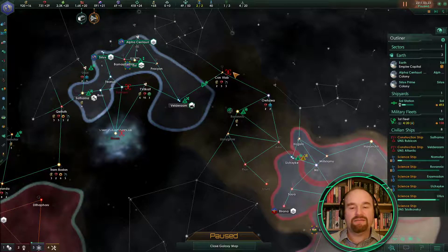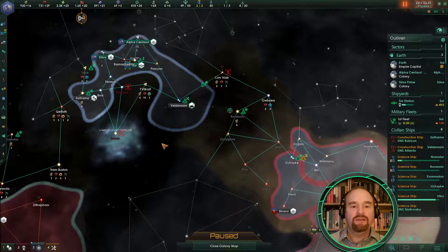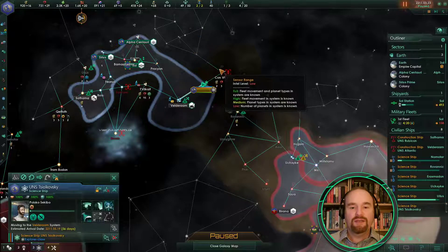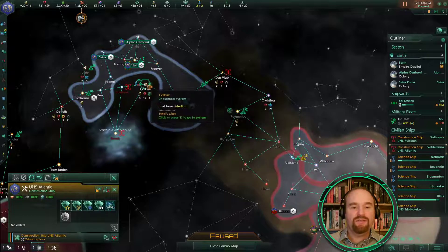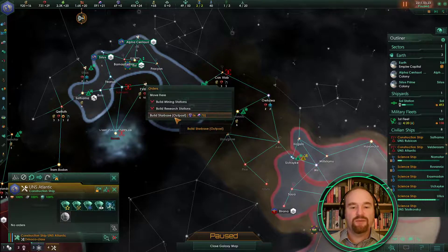I'm hoping it's something that's migratory — it wasn't there at the start so hopefully it will disappear again. It's important enough that I'm going to leave this science ship bouncing around — we'll check that one a couple of times. Meanwhile this other ship has got to do something useful, so if it can go and get this system with loads of resources, that's probably the best we can do.